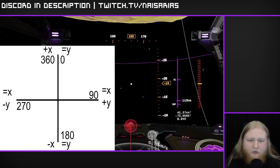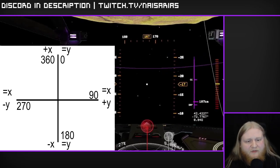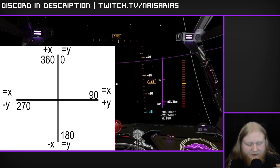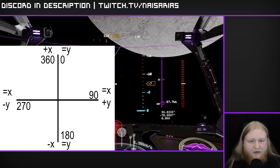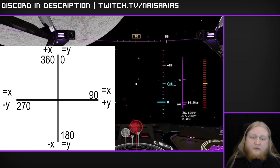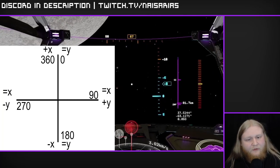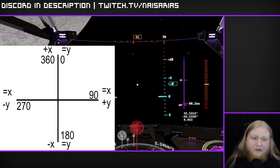My process: as I enter orbit, I first look at my Y value. If I need to increase Y I turn to 90; if I need to decrease Y I turn to 270. Then I look at my X value. For example, if I need to increase both X and Y, I'll turn to 45 — that increases both simultaneously. Once one becomes correct, I adjust: if X is correct first, I turn back to 90; if Y is correct first, I turn to 0/360.